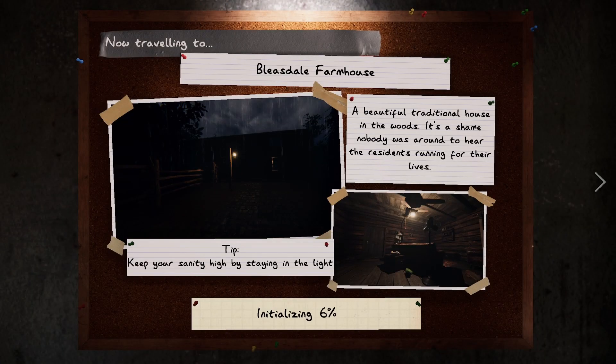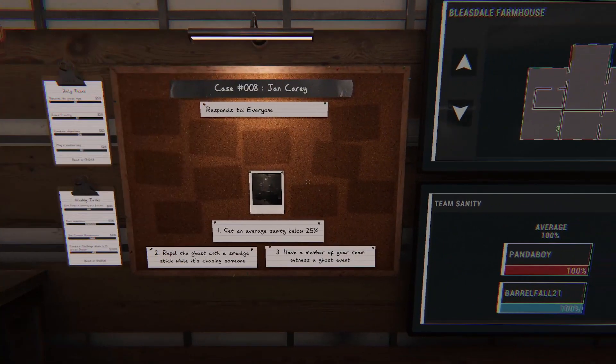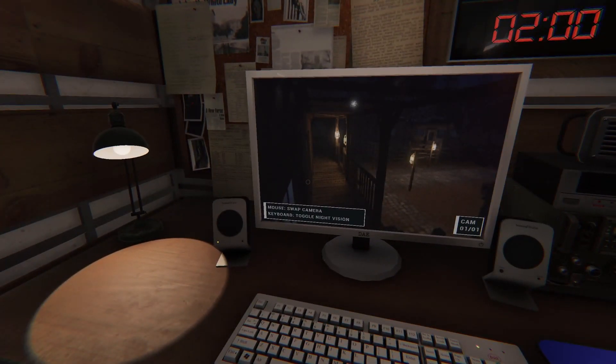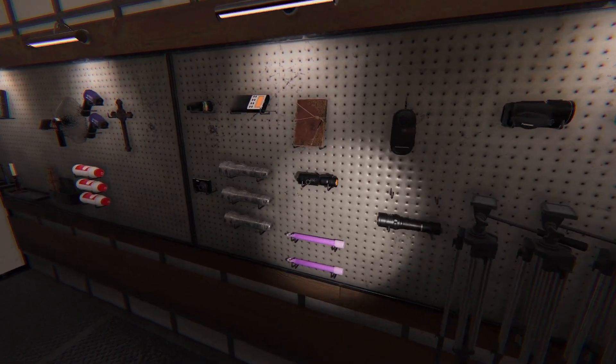I saw a video tip I sent you on our chat: apparently if you hold a candle — like a candelabra — lit and walk around, you don't lose sanity. Also, use a smudge stick when it's chasing, and during a ghost event, there's a cursed object — you might get to hold hands with the ghost again, Tony.